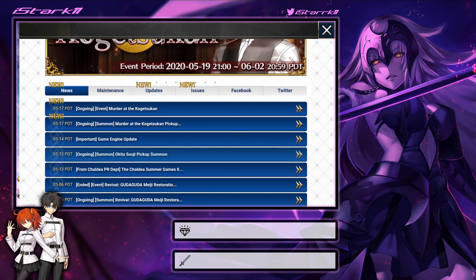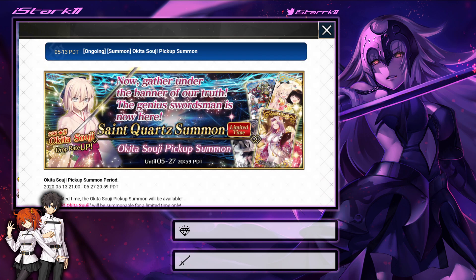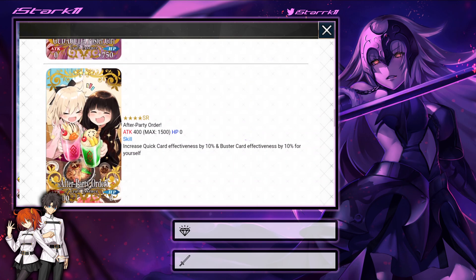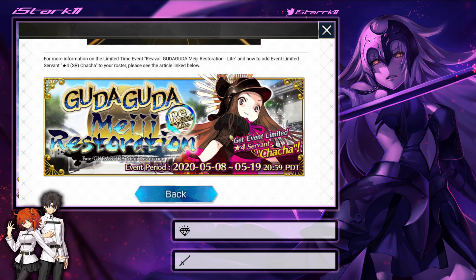First up we're going to be talking about the Okida banner, which has been out for quite a while now. It is out nonetheless, and you do have the chance to get Okida from now until the 27th of May. So if you were interested in trying to pick her up, this is a good opportunity to do that. There's nothing else really special about this banner — it's just Okida and that's about it.